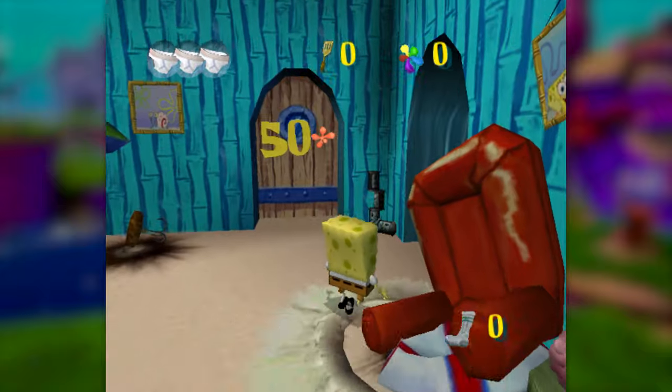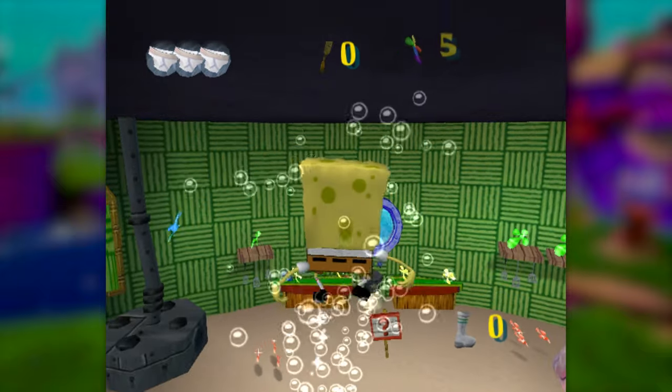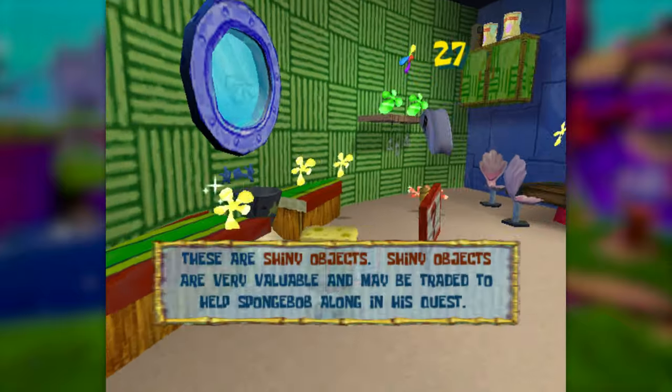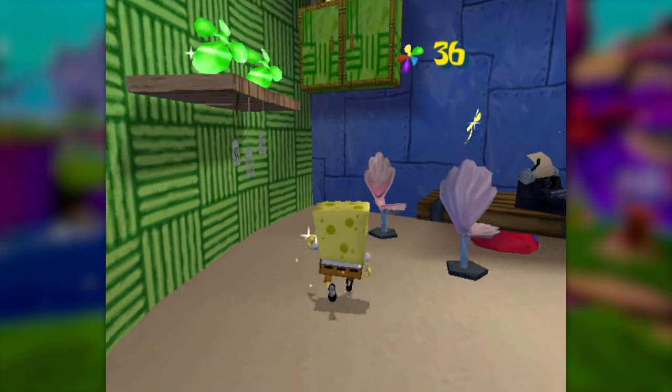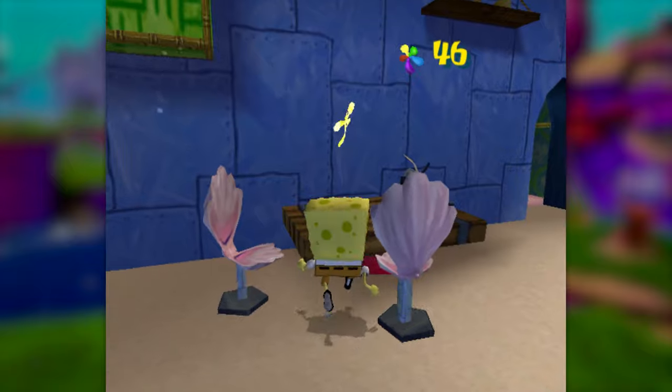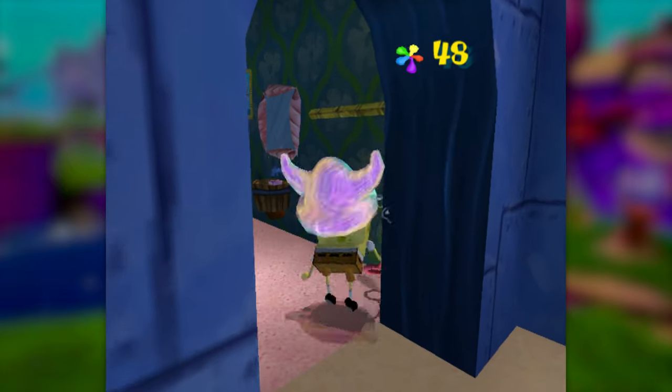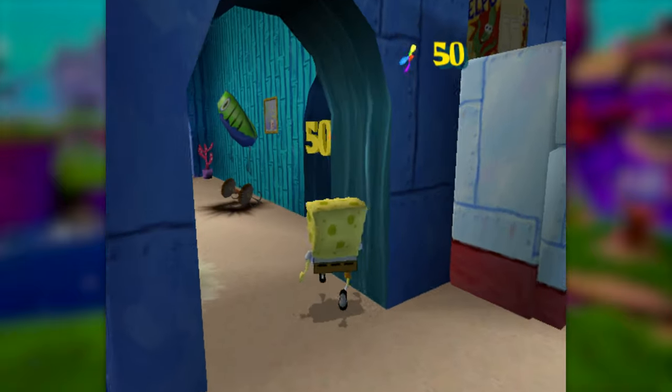So first things first, we start off in SpongeBob's Pineapple, and we have to collect 50 shiny objects to escape this fruity prison. There's plenty of them around here, and we're able to use SpongeBob's Bubble Bash move to gain enough height to reach the higher-up shinies. The Bubble Bash move is going to be our crutch for this run, since it's the only method we have to gain height anywhere we want.